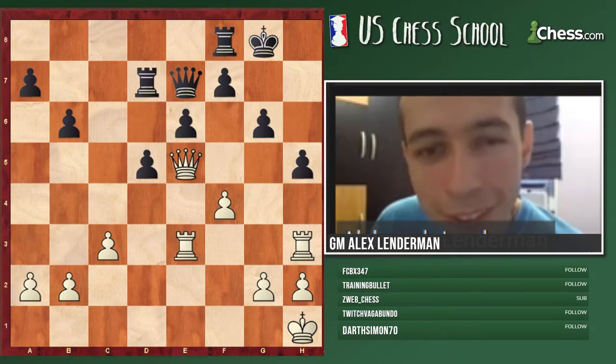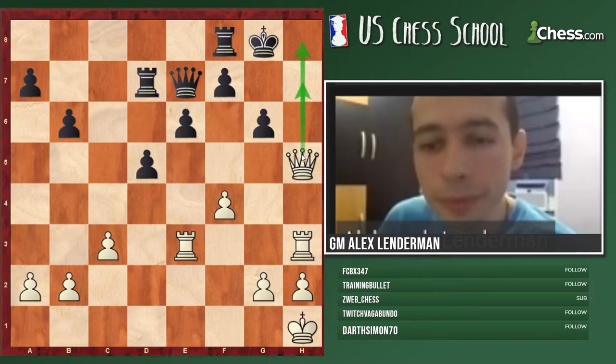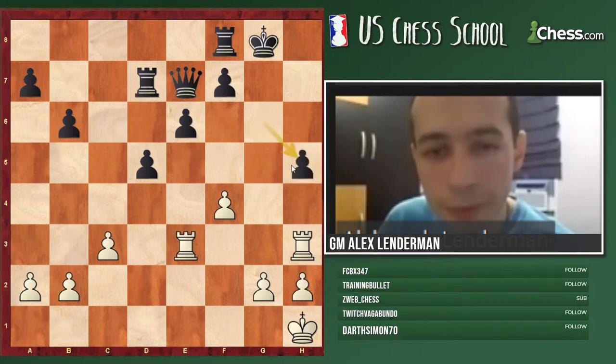I thought the move was queen takes h5 and the idea is if you take on h5 with the g-pawn then there's rook g3 check and rook takes h5.